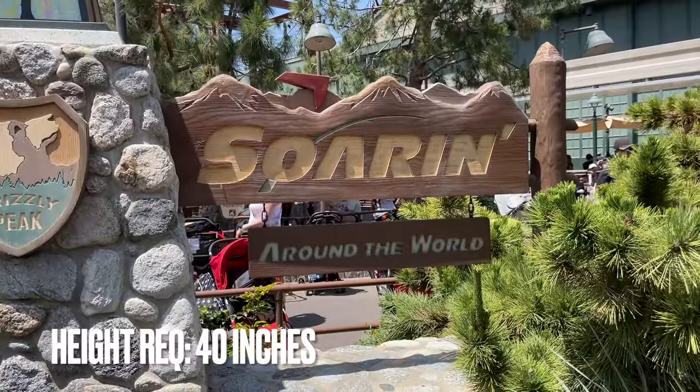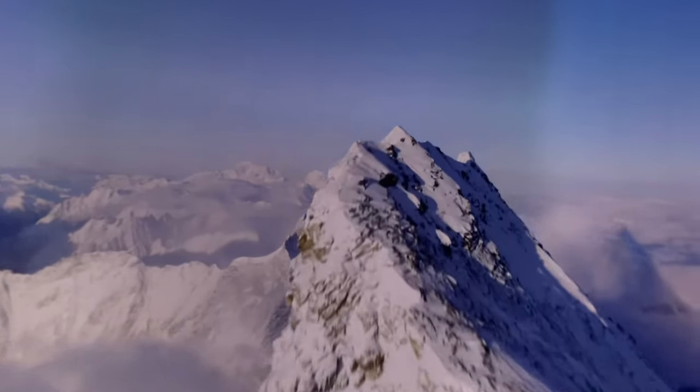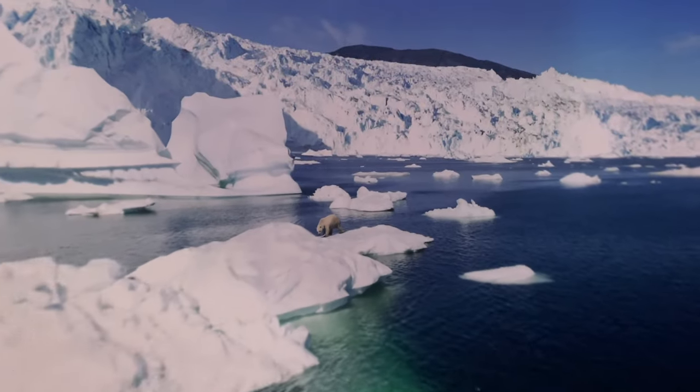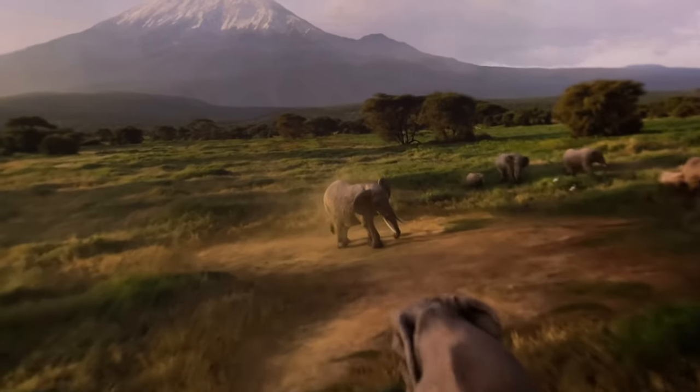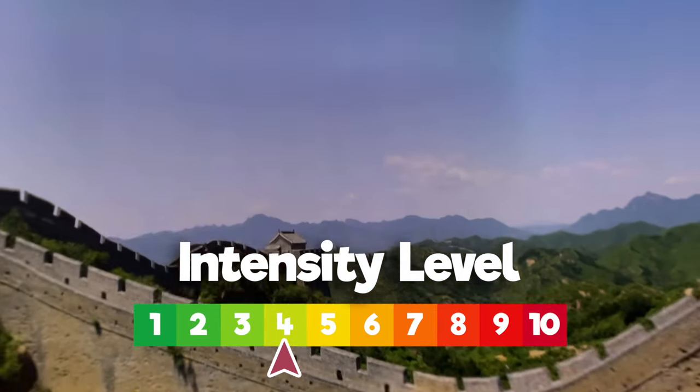Our final 40-inch ride is Soarin' Around the World. This is an IMAX simulator attraction that takes you through multiple high-flying scenes around the world. It's a very gentle attraction, but can give those with a fear of heights panic attacks from perceived height. In reality, the ride vehicle is only about 40 feet off the ground.